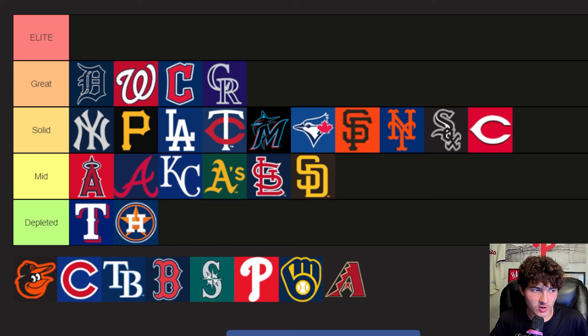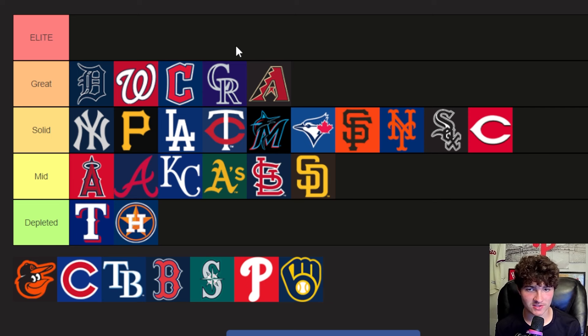I think the Rockies have a deeper farm system than I want to admit. Chase Dollander is sick, but the thing is he's going to be in Colorado pitching, so it's going to be rough. Arizona's got a couple of really nice outfielders. Jordan Lawlar is a shortstop who kind of came up, had a cup of coffee last year, wasn't really good, and he's still down in AAA. Tommy Troy is another shortstop. And obviously you've got Drew Jones.